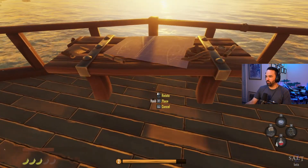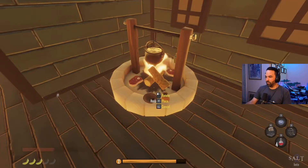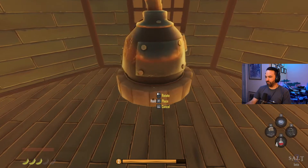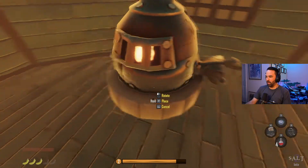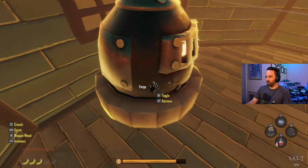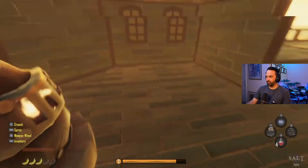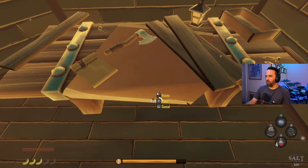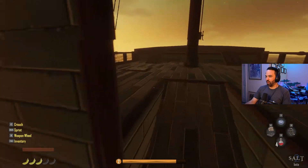The rest of the stations I'll place downstairs: the cooking station, a big forge - it clipped through the wall so I hit R to retrieve and tried again. Then the woodworker's station and the weaving station are set up down here too. All crafting stations are placed.